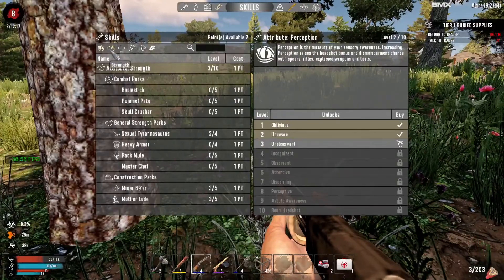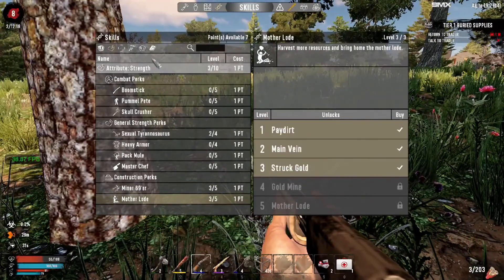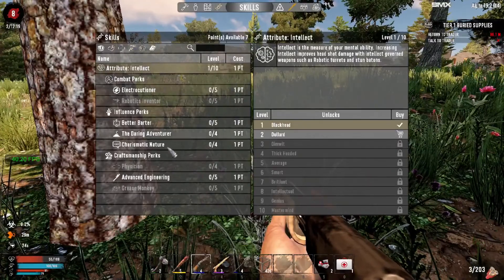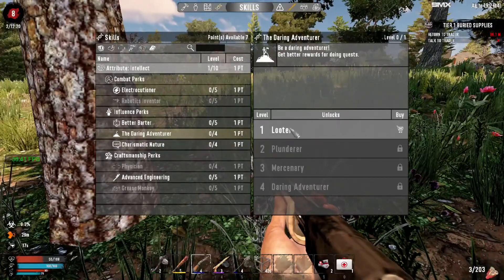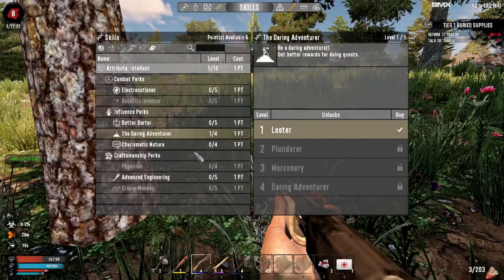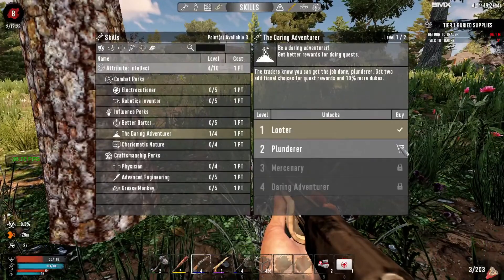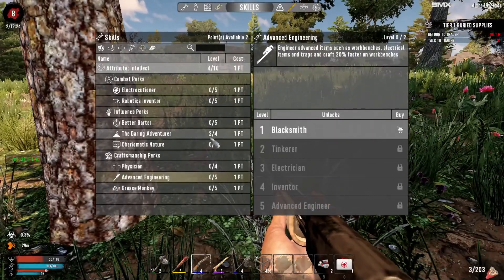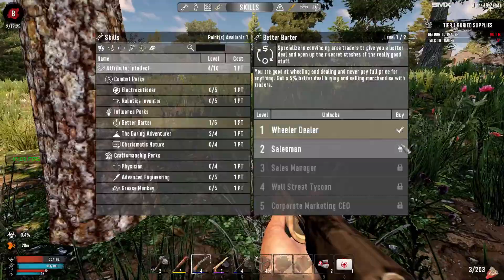If you're wondering where I spent my points: I spent points in Sexual T-Rex, Minor 69er - a couple points in there. I did one in Buried Treasures. But I'm really thinking we need to start focusing on the Daring Avenger - gives you an additional choice from quests. We're going to want Advanced Engineering, but let's see if we can get a better deal on the Daring Avenger. Better Barter would be a good deal too - get a better deal from buying. And that's all my points.